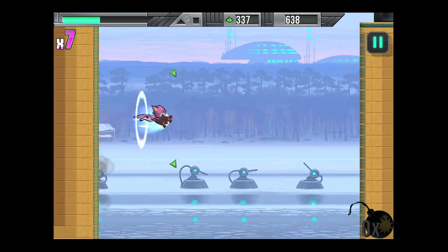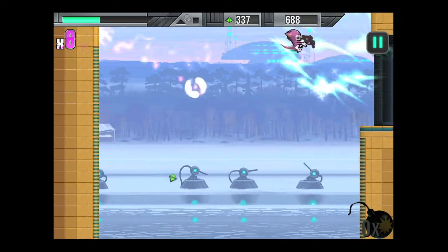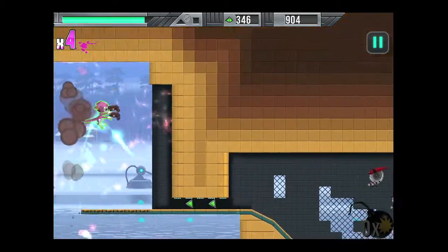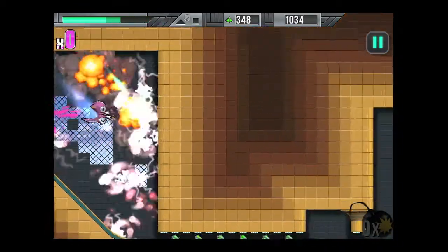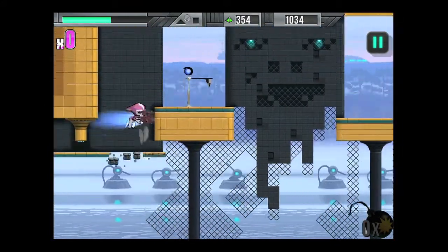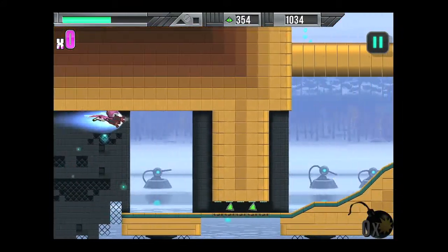You'll notice the floor is disintegrating again. You have to defeat the enemies and go upward to figure out the puzzle for each level. Always get the checkpoints — you don't have to be on the level to get them; you can actually be up in the air above them. Swipe down to slide and you'll see the floor is disintegrating.